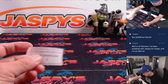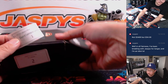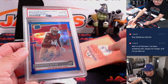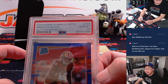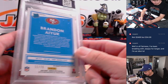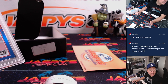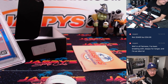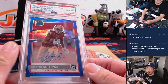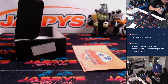Two different Davids here. David L., you're up first with box two. There's Brandon Aiyuk — rated rookie Brandon Aiyuk from 2020 Panini Donruss Optic Football. He's got his autograph right on the card. 11 out of 75 for the blue. He's kind of hasn't really gotten in gear this season — two catches, 23 yards on six targets. Should have at least a couple more catches there, Brandon.